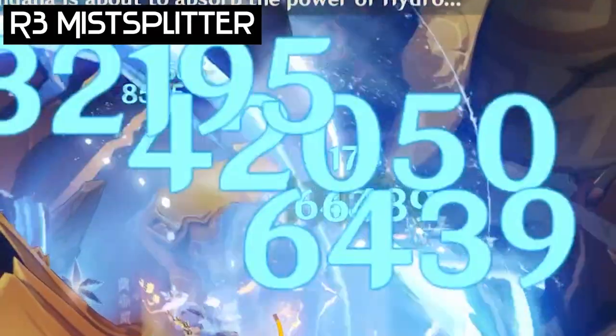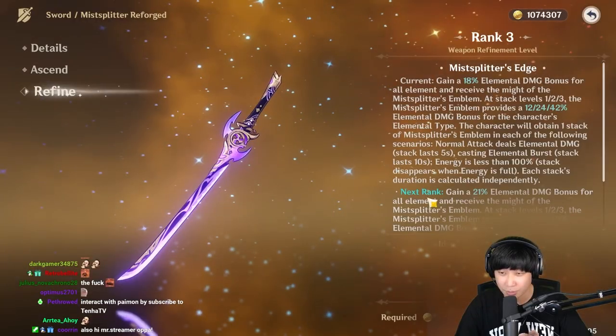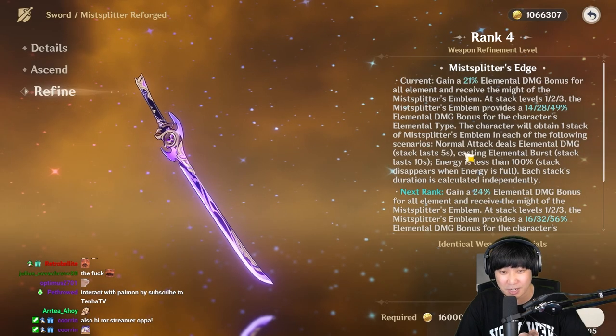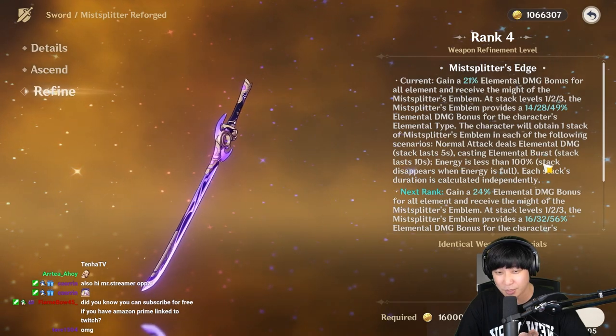We're going to do this — charge attack: 42k. That was a clean 42k. Now we're going to upgrade this to R4. So now we have 21% base elemental damage bonus, 14, 28, 49%.